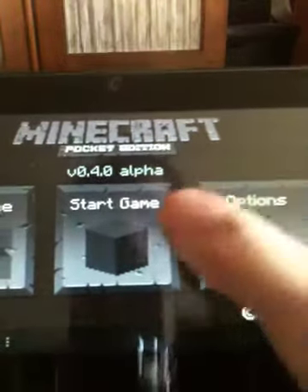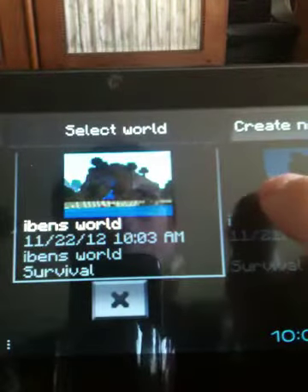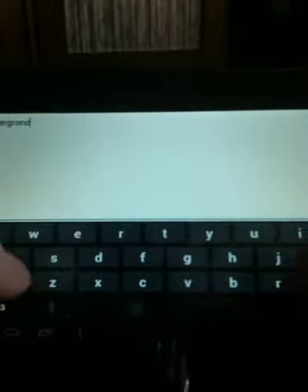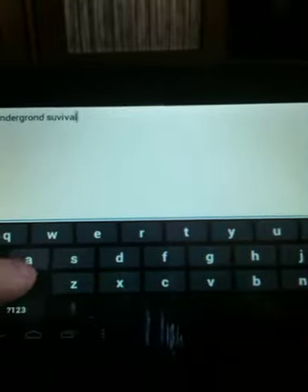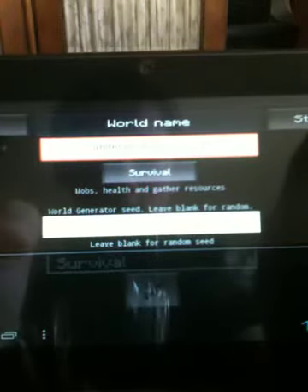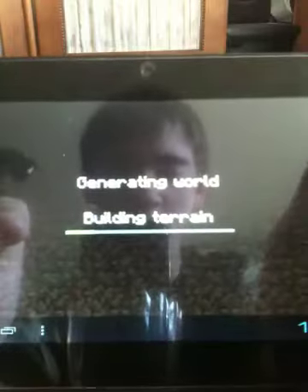Hello everybody, welcome to Minecraft by Ivan110. Today we're going to start a new world. I'm going to name it Underground Survival. I know I have to spell 'ground' wrong. Make sure it's on Survival — it's the best way to do it. Generating the world.